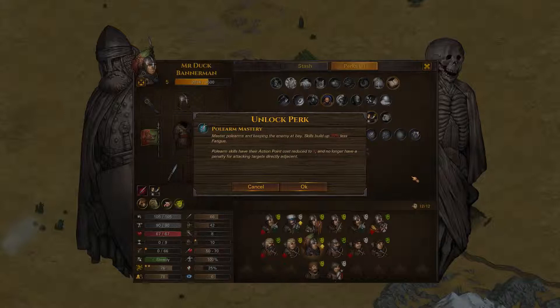It also reduces action points from 5 to 6, and that's really good. I'm not sure what other skills he might be using — it might be a little bit of a waste, this polearm mastery — but I like it. He has got Rally, but of course that costs a lot of points as well, so he's not going to be able to do both in one turn.